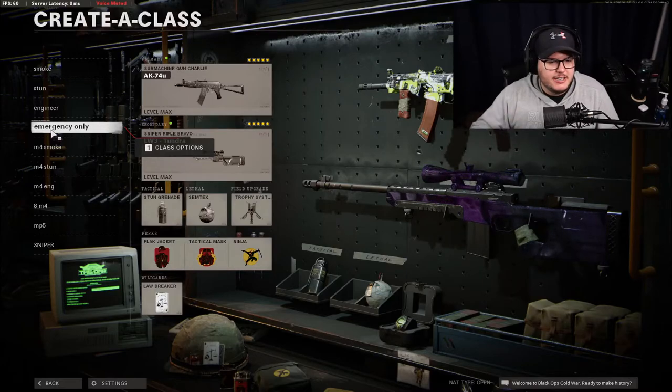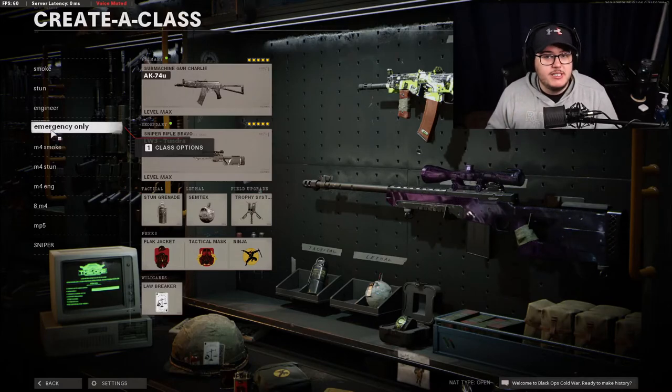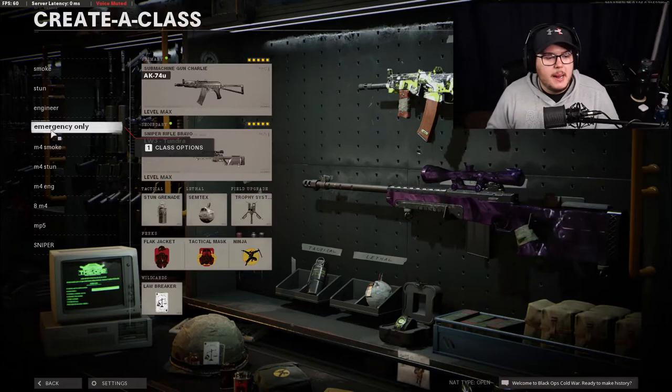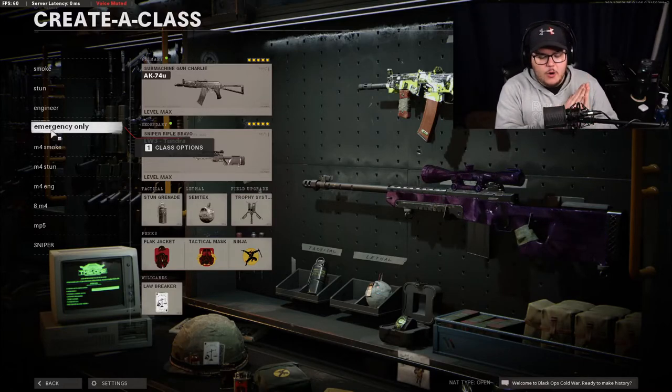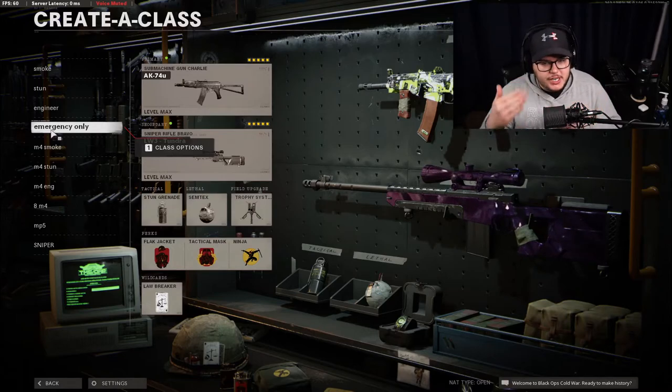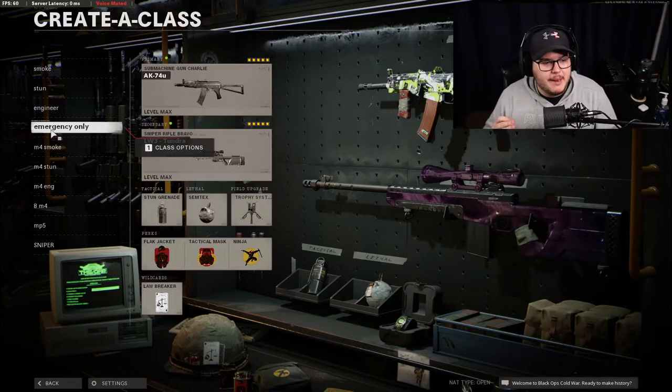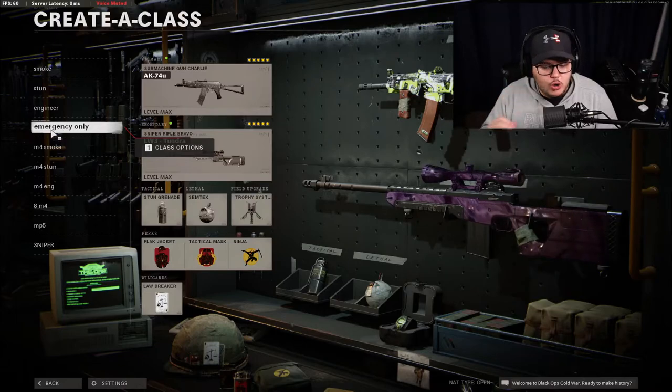For emergency use only — I'm not even going to show you this class in detail. This class is only available if the enemy team is using Overkill, which is supposed to be banned, and they're talking trash. If the enemy team is using an OP weapon and talking crap, then you bust this out. Otherwise, do not use this class. Have respect for yourself, your teammates, and the game.